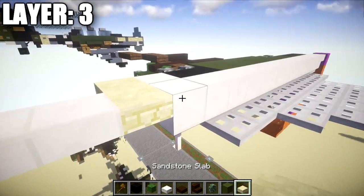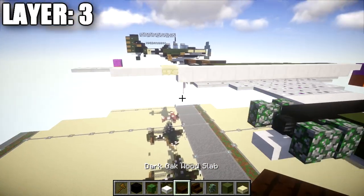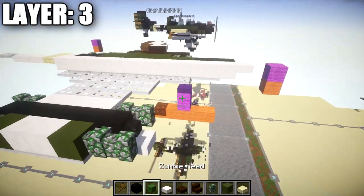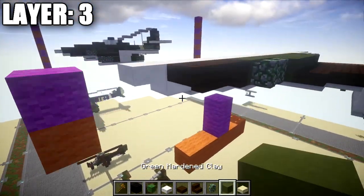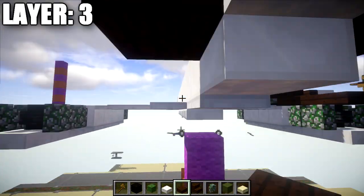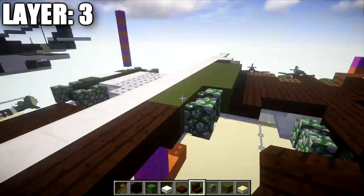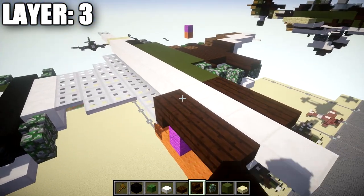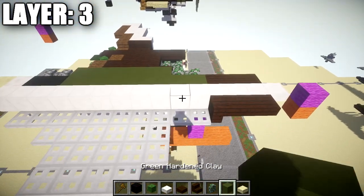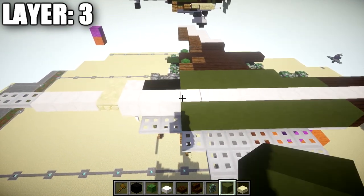Place down a sandstone top slab coming off this quartz full block, followed by two and three quartz top slabs, then two iron trapdoors for the back. Then start working out to the sides — place down a dark oak wood top stair on both sides of this quartz full block. Place down a dark oak wood upside-down stair coming off the second quartz full block back, then a dark oak wood corner stair upside-down off of it. Place down one through eight green stained clay blocks going back.